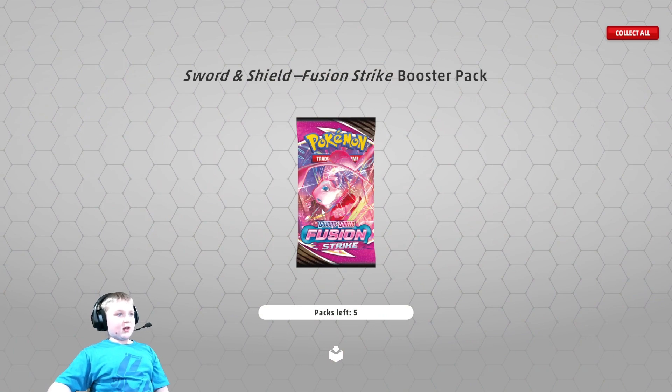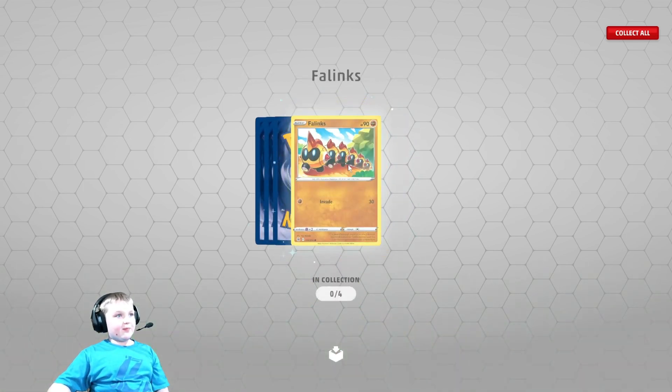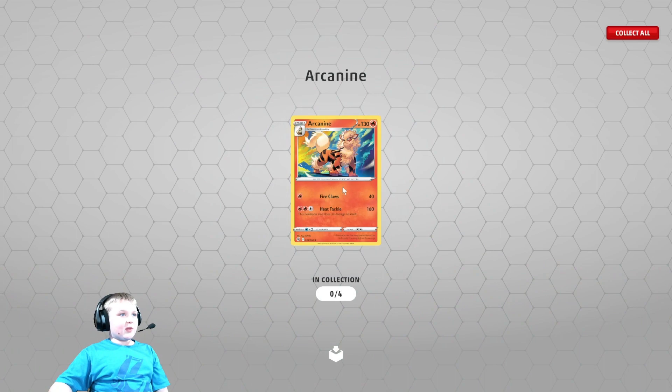Fusion Strike. On to Fusion Strike — let's pull that really expensive Mew in there. Eevee. Flanks. Ninetales — that's like Naruto, like the Ninetale Fox, but it's a Ninetales thing. Steelix. Arcanine.